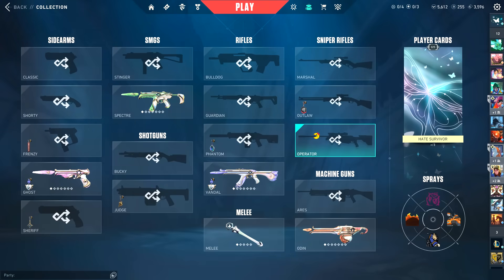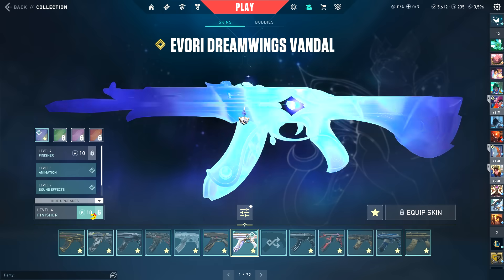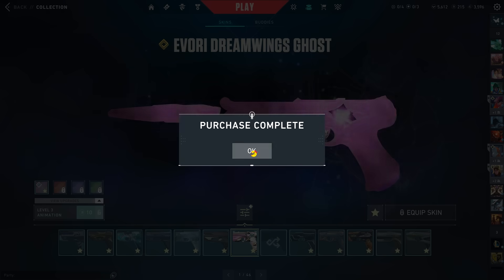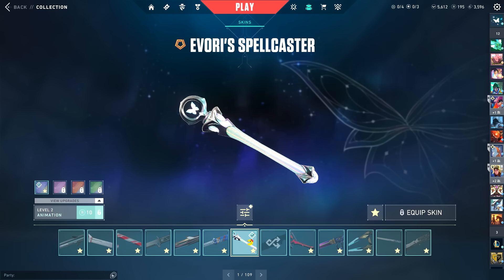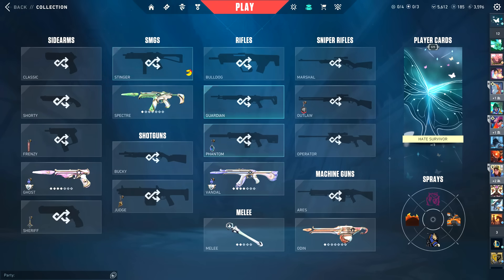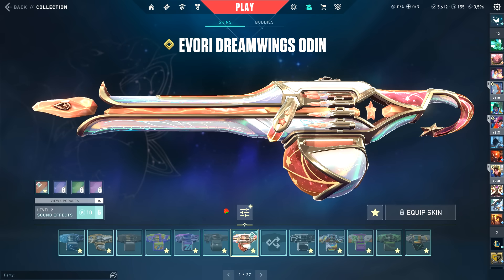Let's upgrade all of it. We're going to go in order of what I think should be upgraded first — starting with the Vandal, then the Ghost, then the spellcaster wand — just one upgrade there. Then it's either the Specter or the Odin; I'm going to do the Specter next because you'd probably use that more. And last, we have the Odin.